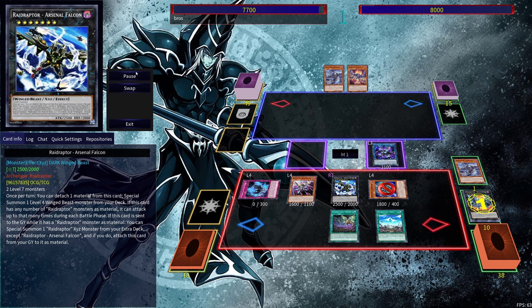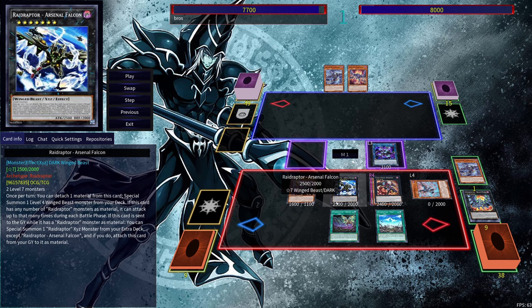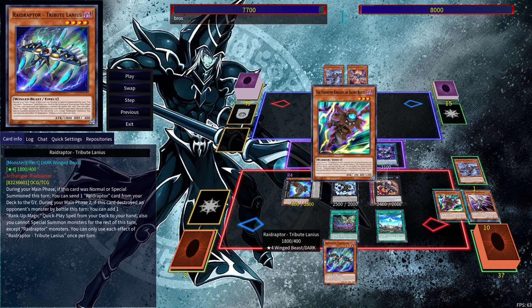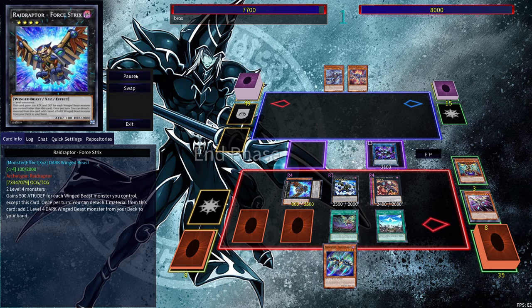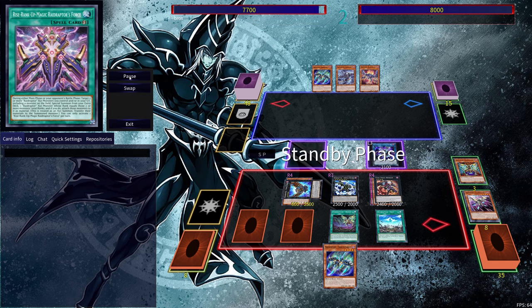Activate Raider's Wing's effect, get these two out. Exceed Summon, go into the Time Thief Redoer. Go into the Force Strix, activate Force Strix's effect, detach material, search out a card. We can get ourselves the Rank-Up Magic Launch as well. So you can see a bunch of searches that we're able to set ourselves up with — very easily with this deck. A lot of different paths that you can take this deck on.